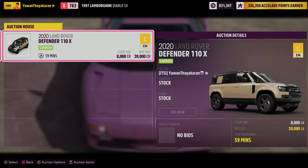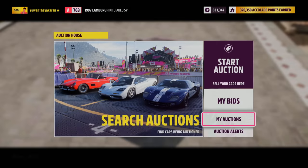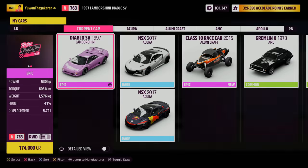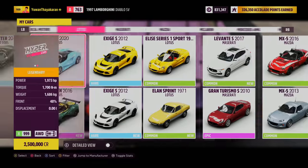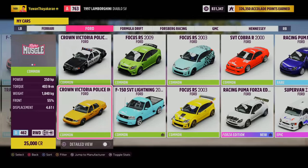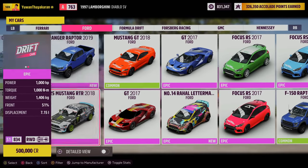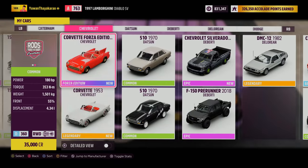I guarantee this car will not sell because everybody gets it in the wheel spin. So if you can't sell this car in the auction house and the only way to get rid of it is by removing it and getting no money return — that's a little bit annoying. Why can't you quick sell the cars in this game? Forza, if you're watching, please add a quick sell option to every car in the game. It's so annoying that we don't have an option like this yet.